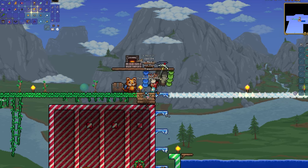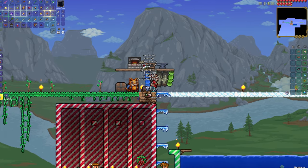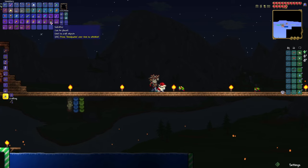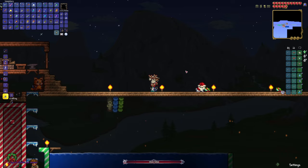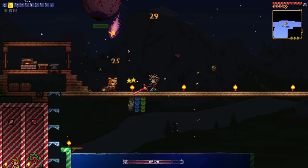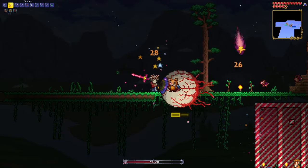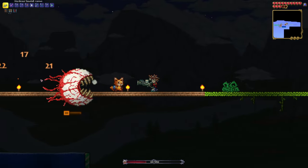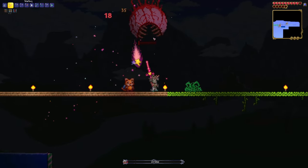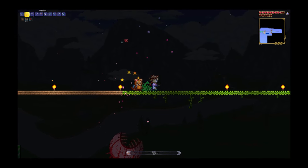Next is Eye of Cthulhu. To prepare for this fight, we made sure we had all of our defense set up. It wasn't too much grinding since we had pretty much everything we needed, but we still wanted to be extra cautious, so we did a little more grinding. When we were done we were ready to fight — not fantastic gear, but we went for it anyway.